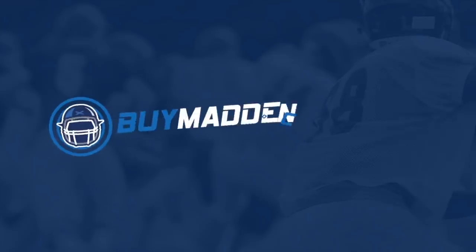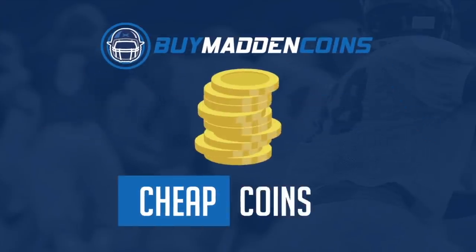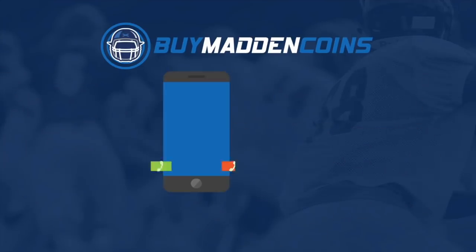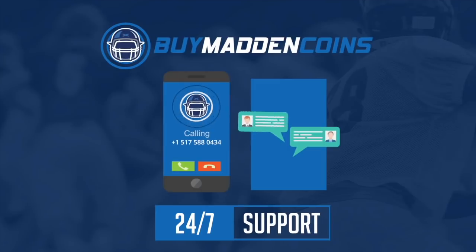If you guys are looking for the cheapest and most reliable coins on the market right now, head over to buymaddencoins.com. They guarantee five-minute delivery and 24/7 customer support. Use promo code MAZE at checkout for 10% off.